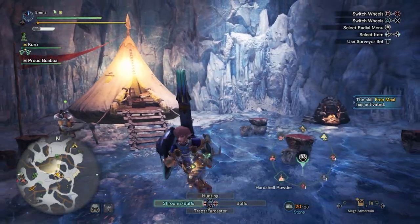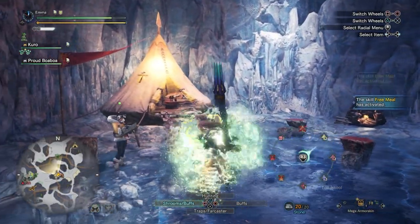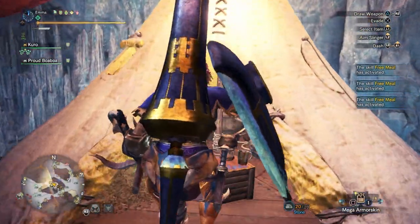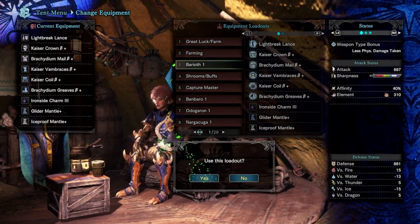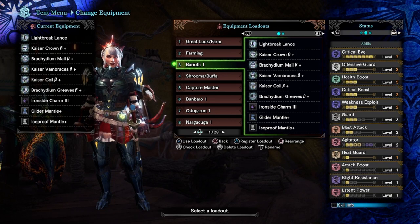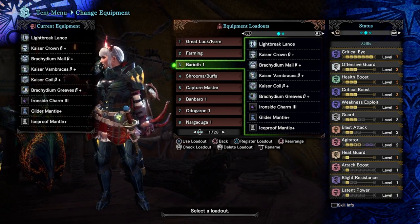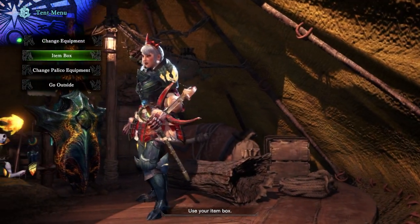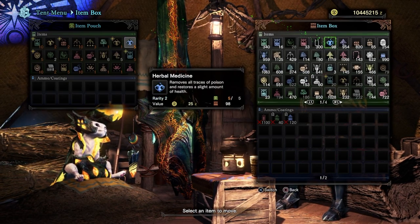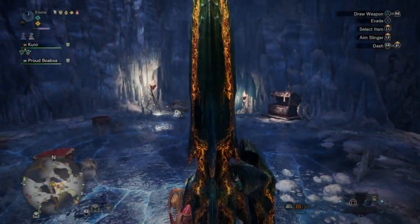Alright, here we go. I need a hot drink — I always forget this. Let's get some dash juice. This build is very weak to ice: minus 15. I've got an Ice Proof mantle and Coalescence as a deco from Raging Brachydios. I'm nervous but let's do this. I'll set up pitfall traps, put some hot drinks in, and I've given Kuro the sleep weapon.